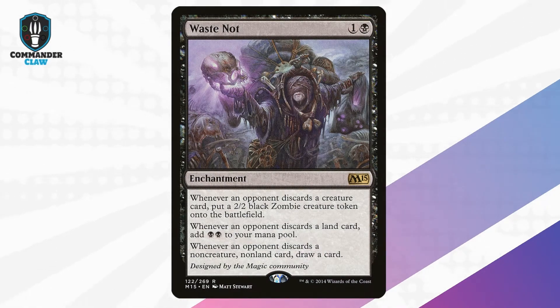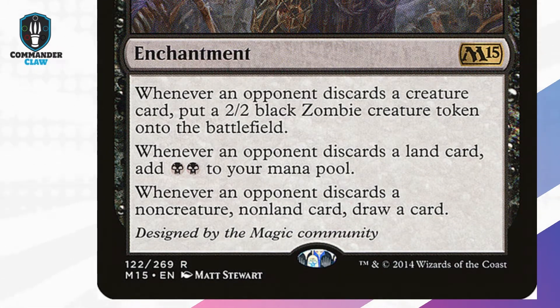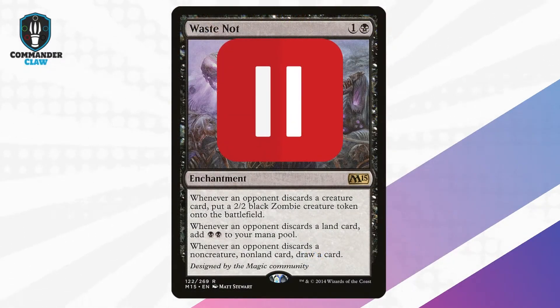Two is Waste Knot. Waste Knot is a powerhouse 1-card value engine that generates 3 things when your opponents discard specific cards: card draw, 2/2 zombie tokens, and 2 black mana.